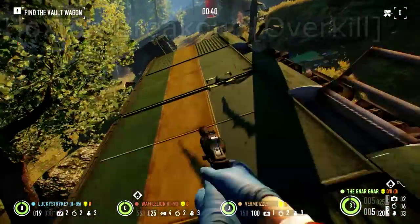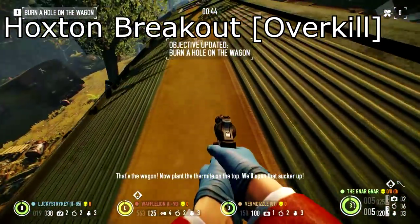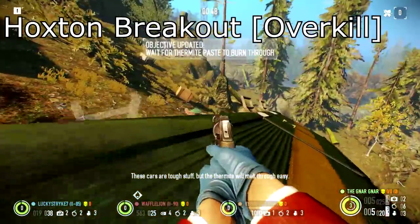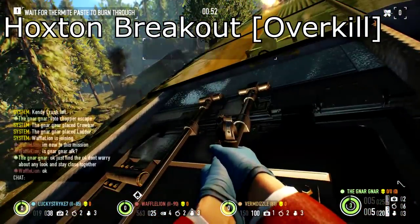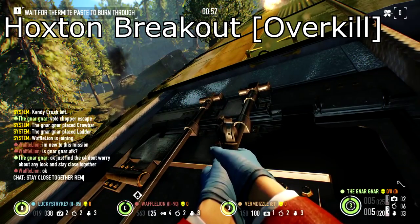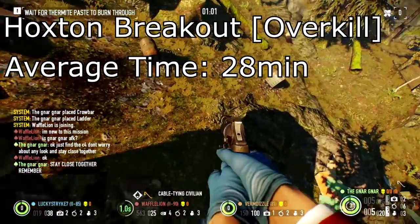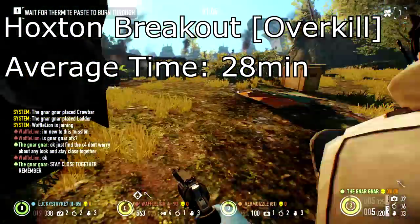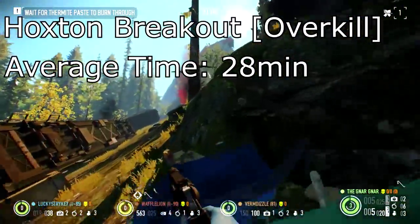Getting on to the numbers, we have Hoxton Breakout. Day 1, from my experience and my averages on Payday and most other people's as well — Day 1 will take you between 8 to 10 minutes, so average that out to 9 minutes. Day 2 will take you 18 to 20 minutes, average that out to 19 minutes. So the average for Hoxton Breakout is going to be 28 minutes. I'm going to use nice, clean, even numbers, rounding the XP and everything like that.